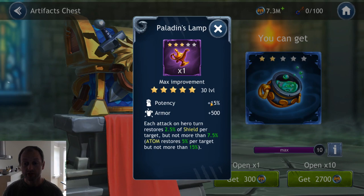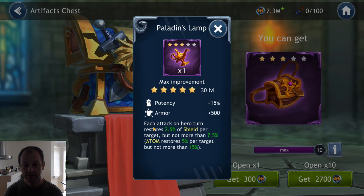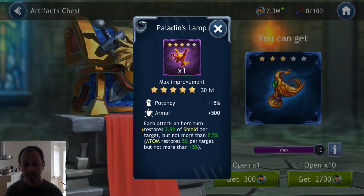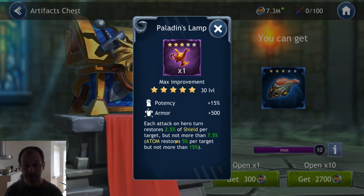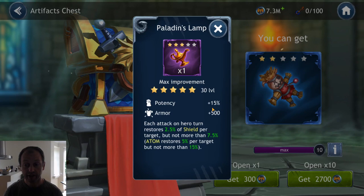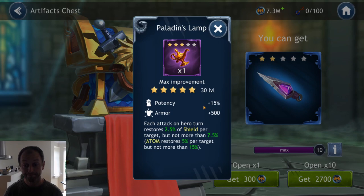Here's a rare one — potency percentage and flat armor, decent for a tank. Each attack on hero turn, Atom restores 2.5% of shield per target, but not more than 7.5%. For Atom specifically, it restores 5% per target but not more than 15%. So whenever Atom hits a target he gets 5% shield back per target hit — and on his basic he hits everyone, so he gains 15% shield. This is very strong, and the potency on top gives him a bigger chance to land his debuff on his basic skill. Really nice, plus 500 flat armor.